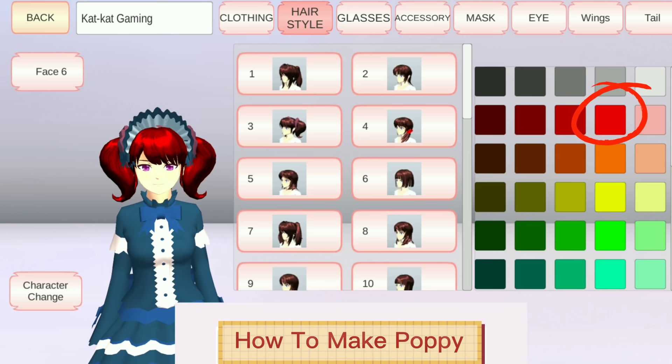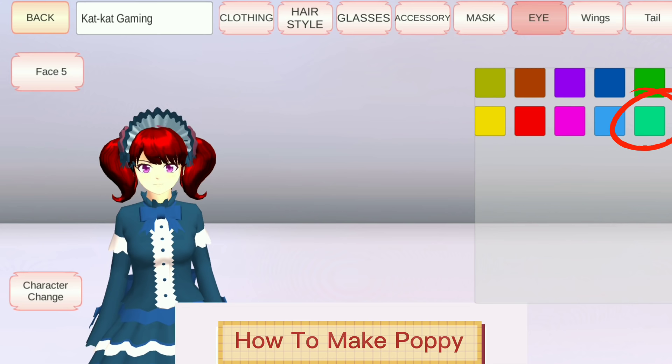Then choose hairstyle number 3 and change the color to red. Then let's find face number 5.